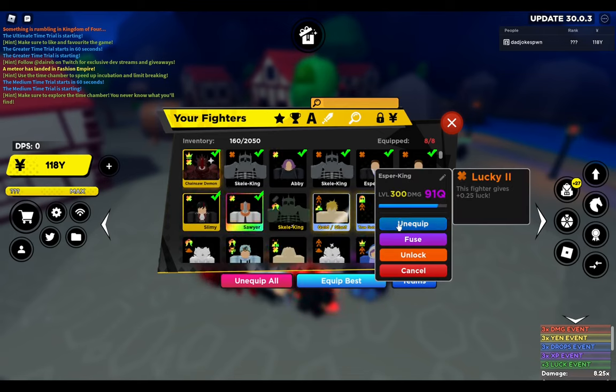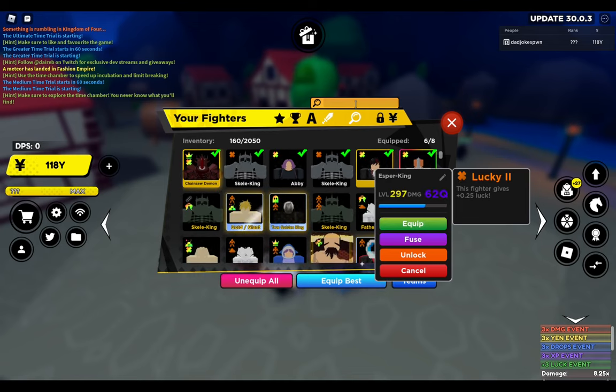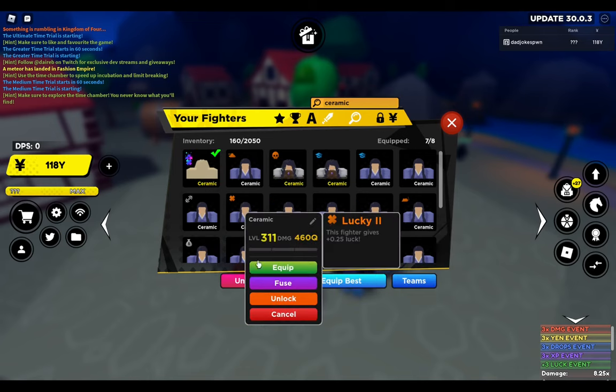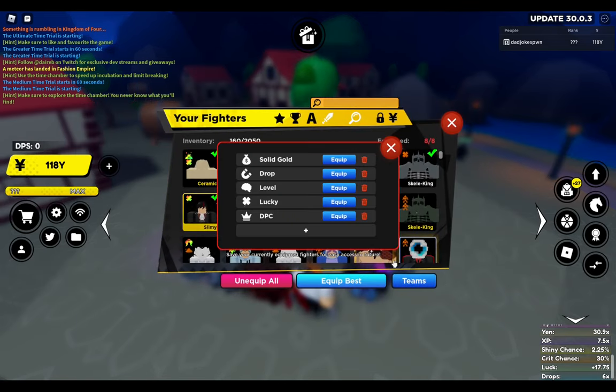I also have the benefit of being able to replace these two Esper Kings with better lucky units, so I'm able to boost my damage a little bit when I'm pulling. That just means that I get to farm more Yen in the process. So at the end of the day, not exactly a bad day.